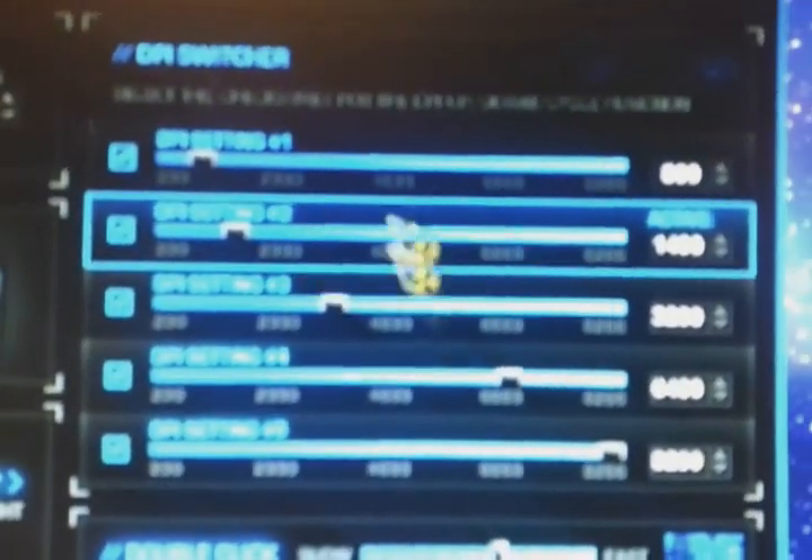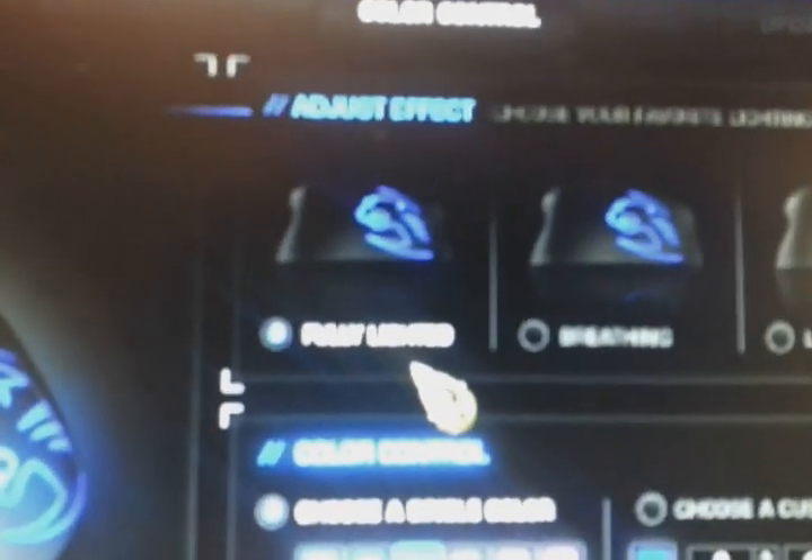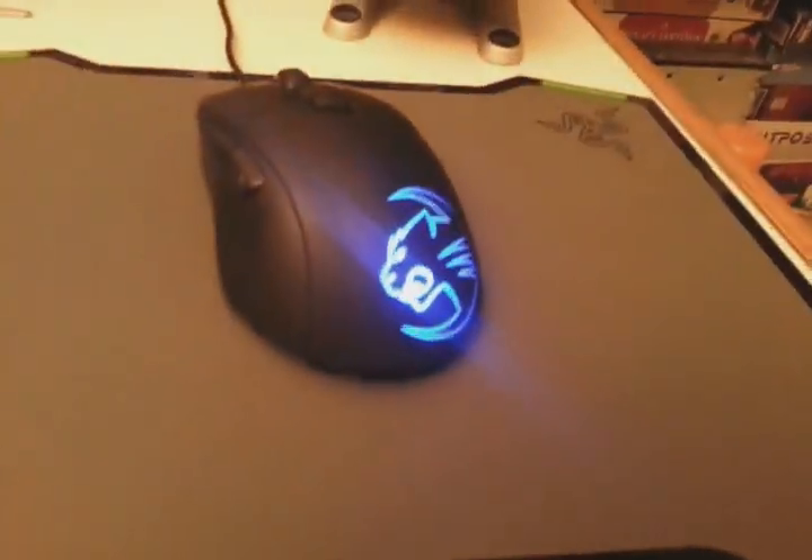My mouse moves exactly the way I want. I've set all my profiles for my different games. In the color control, I can see it's fully lighted. I don't see if I can focus this — never mind. If I choose fully lighted in blue...